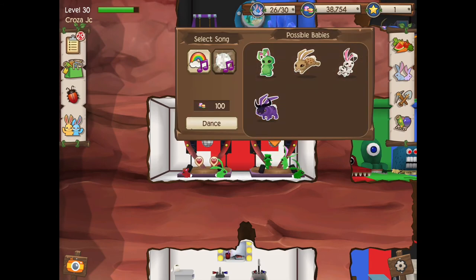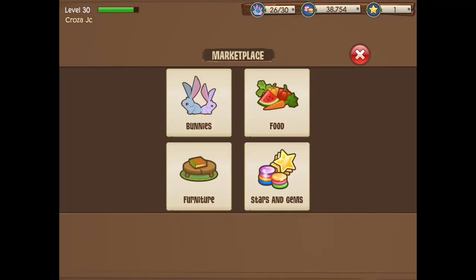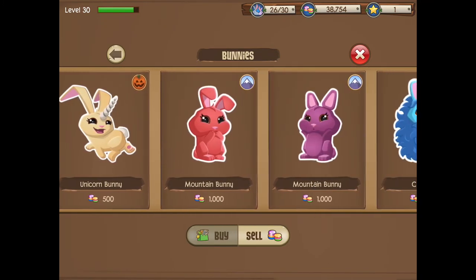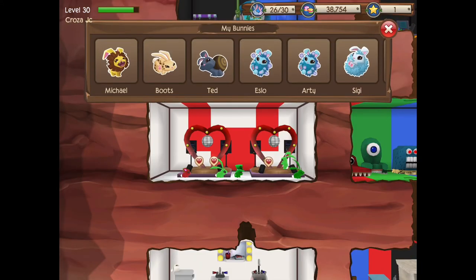Now, what you could also do is try the luck bunny — that is a very handy option. We'll try the other options first though, since not everyone has a luck bunny. We're gonna see if a chinchilla might work.